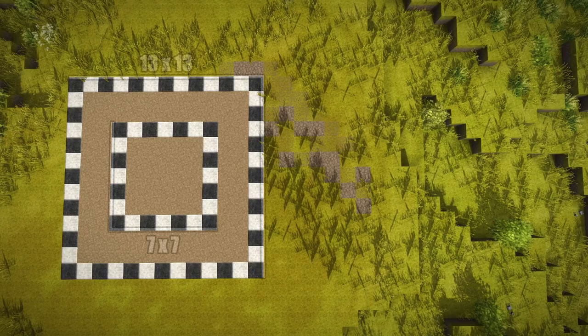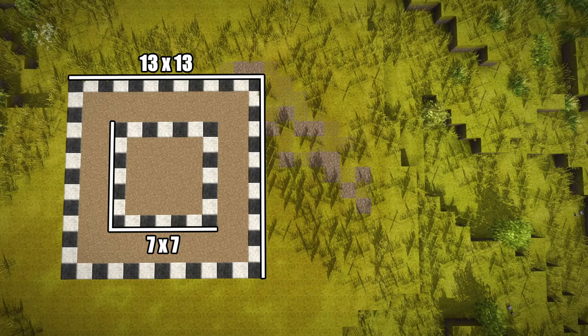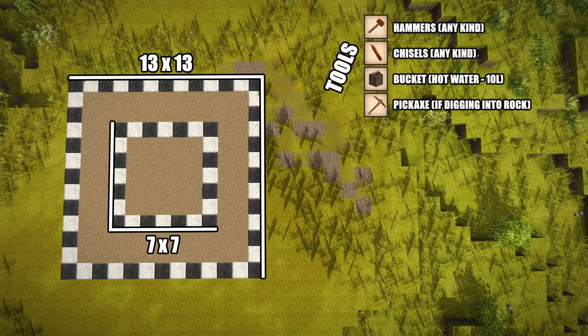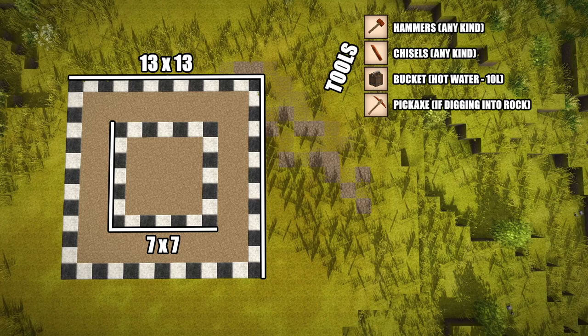For the dimensions of the build, the outer walls will take up a 13x13 area, with a two-block trench surrounding a 7x7 building in the middle. You'll need access to at least a copper anvil to craft the required tools. We're going to need a hammer and a chisel — probably a few if you're using copper — a single bucket filled with hot water, and possibly a pickaxe or two if you're digging down. This build also works if you build up from the ground rather than digging down.